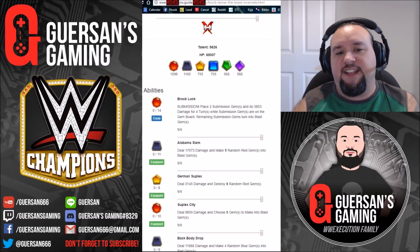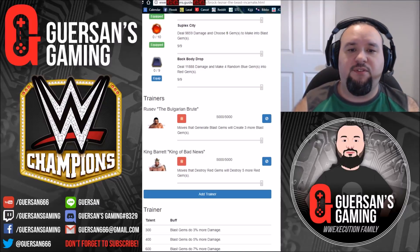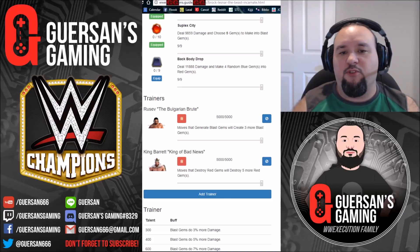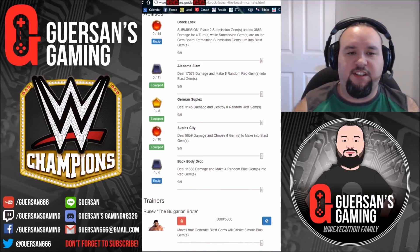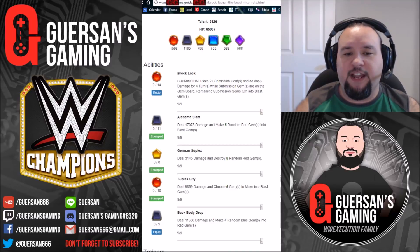There are two sets of skills you can use with him. The normal set is when you use Rusev and King Barrett as trainers - Rusev to have three more blast gems when you create them, and Barrett to destroy five more reds when you use the yellow skill. That skill set is great when you have Alabama Slam, German Suplex, and Suplex City. You can even switch the Alabama Slam for the Back Body Drop - one of the blacks is going to be fine, you're barely ever going to use it anyway. Just make sure that the red you use is not the finisher but Suplex City, because the German Suplex and Suplex City are going to be the two moves you use.